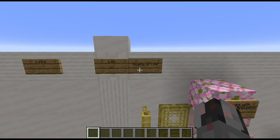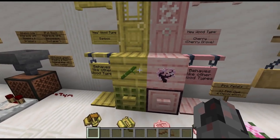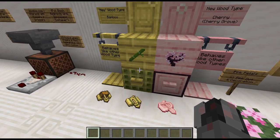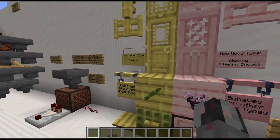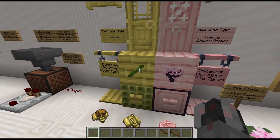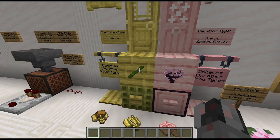Let's start with the 1.20 update quality of life changes. First we have two new wood types: bamboo and cherry. Bamboo itself is not really new but now it can be crafted into a bamboo block which can be used as any other wood type, so you can craft things like buttons, pressure plates, doors, trap doors, fence gates, and so on. The timings involved are the same as with other wood types, but since bamboo is very fast growing and can be easily harvested with flying machines, this is a great alternative to more traditional tree farms and wood farms.